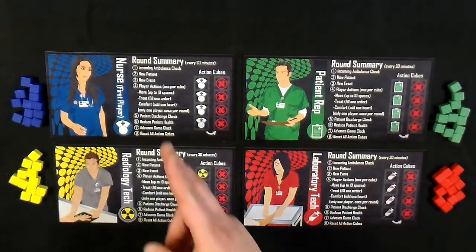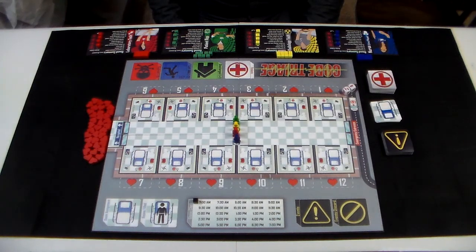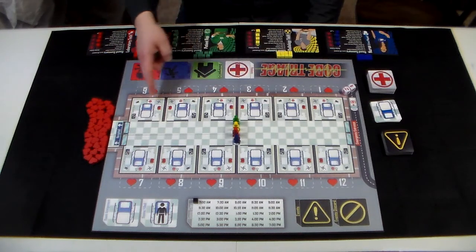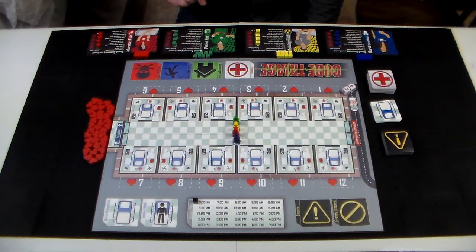In Code Triage you will be playing as 4 staff members of an overly busy, understaffed hospital on the verge of being shut down by a government agency. Code Triage is a cooperative game where all players will win or lose together. The players will lose if 3 patients expire, if there is not a room available to receive a patient, or if there is not a positive score at the end of your shift.